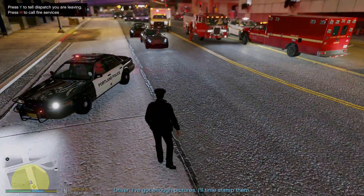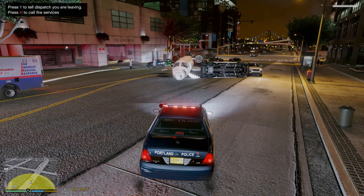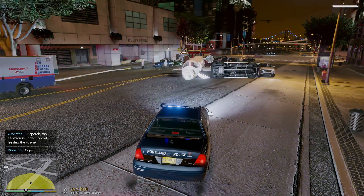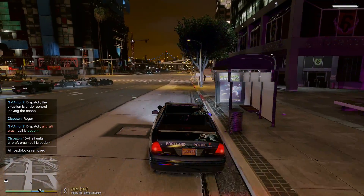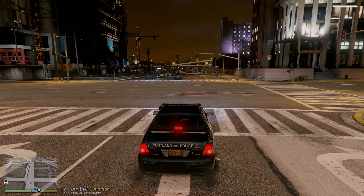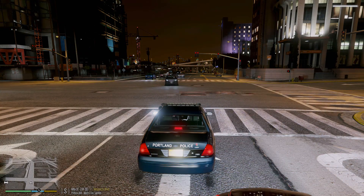Dispatch, Three Adam Ten — we're going to be code four here. The victims have been taken care of and I'm going to be leaving the scene, letting the emergency responders clean up the rest. Well guys, that is going to do it for this crazy episode — what a crazy ending! I'll catch you on the next one as well as the live streams, stay tuned. Thank you for watching and thank you all for supporting me, I really do appreciate it. Dispatch, Three Adam Ten — I'm going to be 10-42 and 10-7 back to the station.